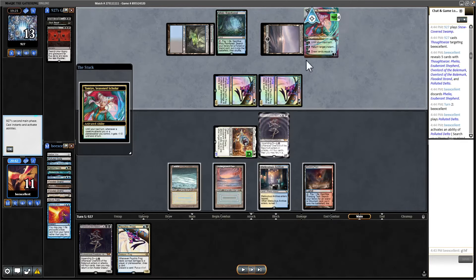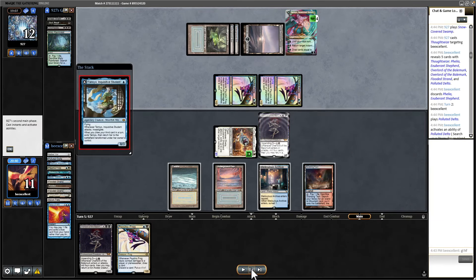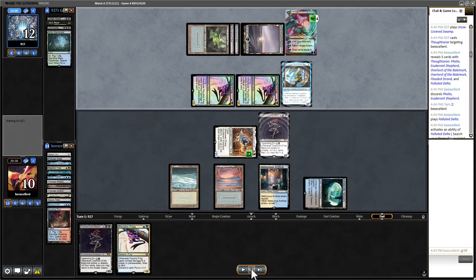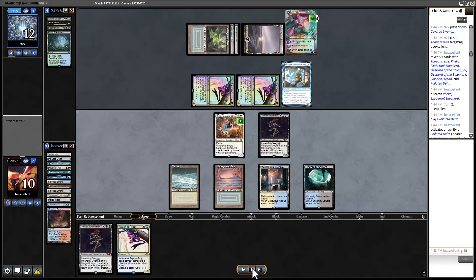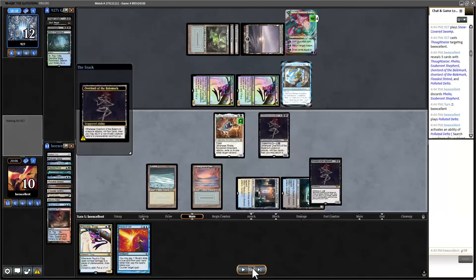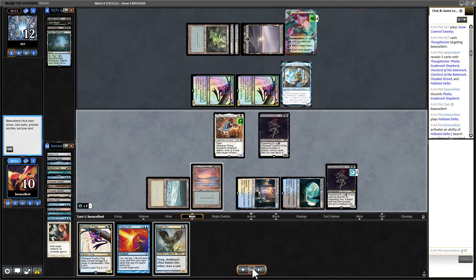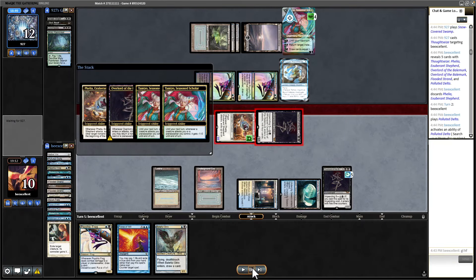They play out an extra Tamio. I'd probably hold that for Force at this point — they may be planning on minusing it then plussing it again, making me have a Force every turn. Well, I drew a Force — great card. I'm going to play the Overlord which I should have played last turn. We get Baleful Strix, pretty good at stopping aggression. I play it out first and if they Daze, they Daze. Tamio debuffs, which is fine — we can still kill Tamio, and I think we should.